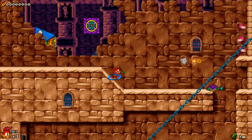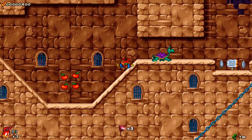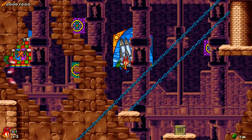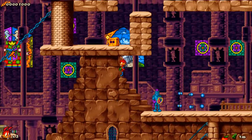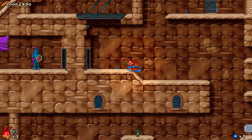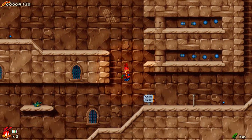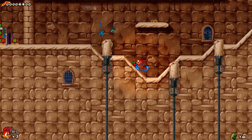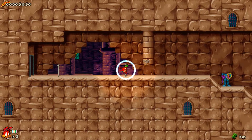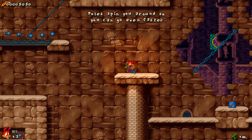There are a couple of differences with this port. For one, you can't auto-run, which is a little bit awkward — there's never really a reason why you don't want to run in this game, at least when you get good at it. They also added ledge grabbing to the game, which is pretty cool. I don't remember having that in the original version.